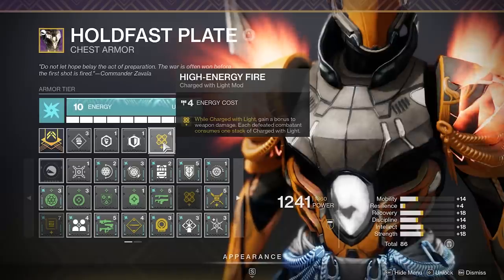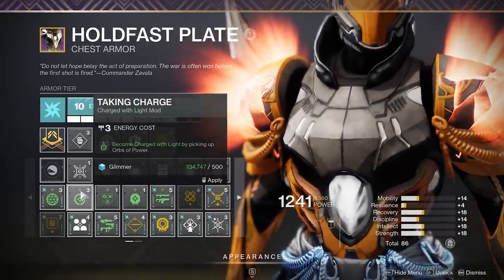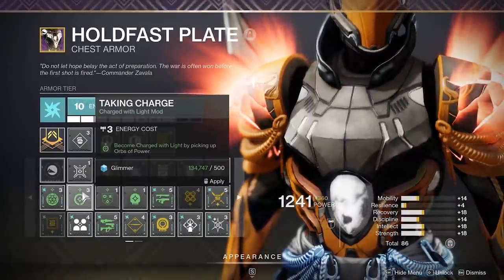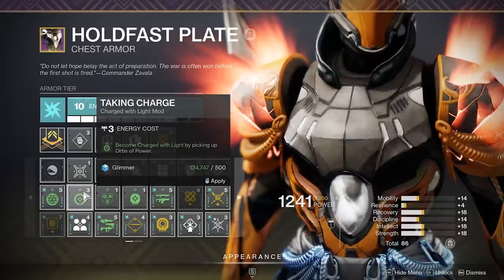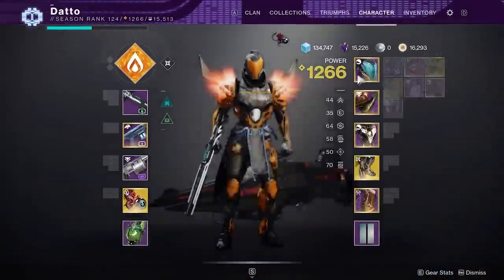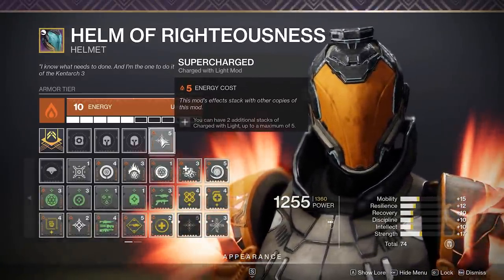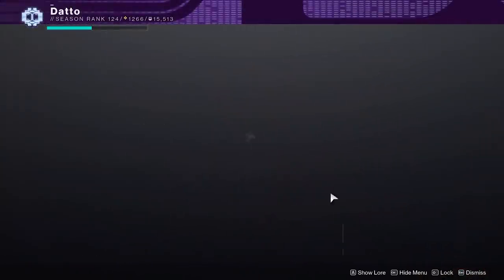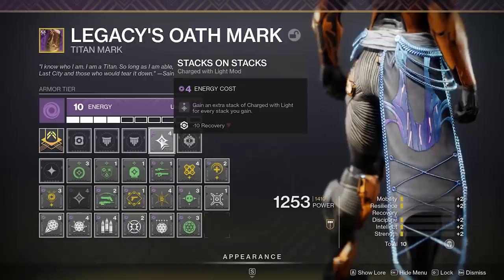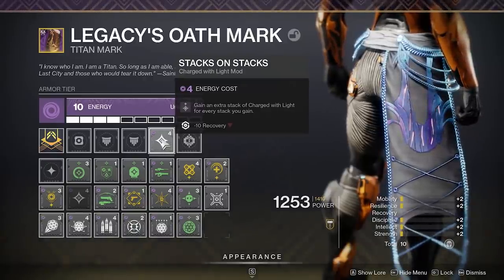This is one of the easiest combos in the game. It works with literally every loadout, every gun, every other mod choice. It is low maintenance, it works in the background, but it's not going to dramatically impact your gameplay experience either. If you want to take this very core build and scale it up, you might want to grab the Supercharged and Stacks on Stacks mods, which will let you get up to 4 stacks of Charge with Light and will allow you to get 2 charges instead of 1 whenever you charge up.